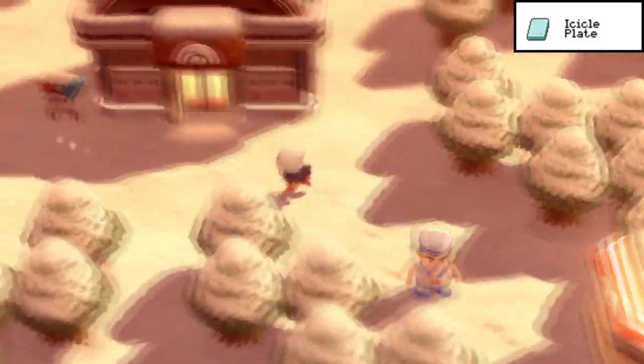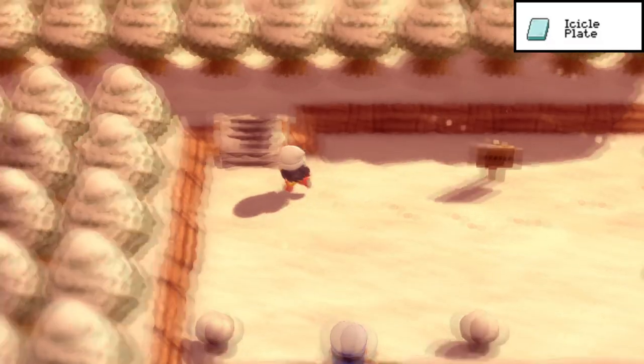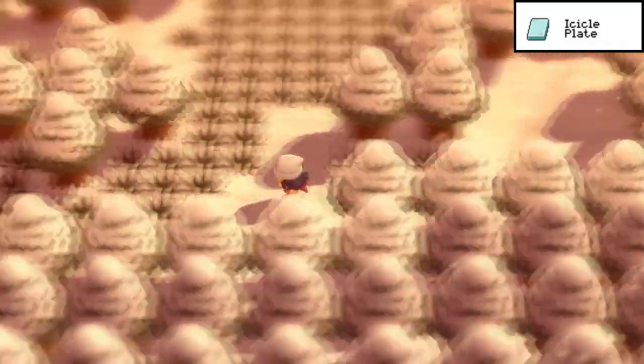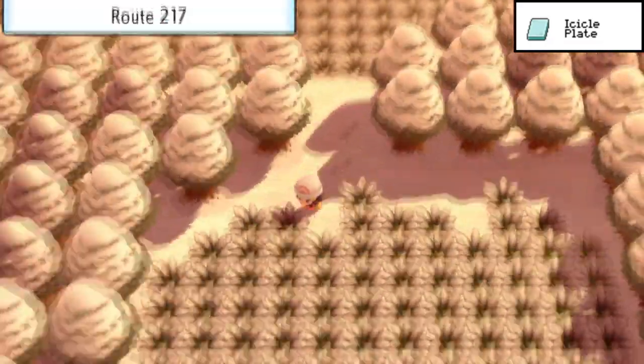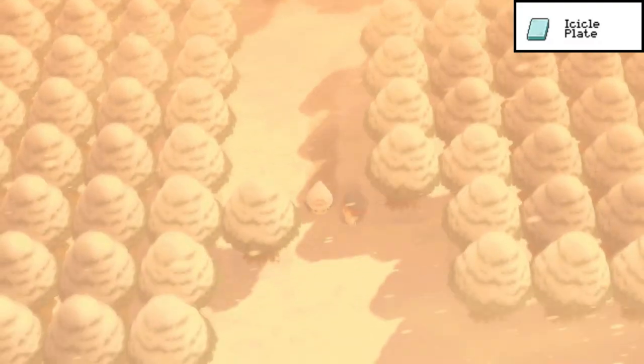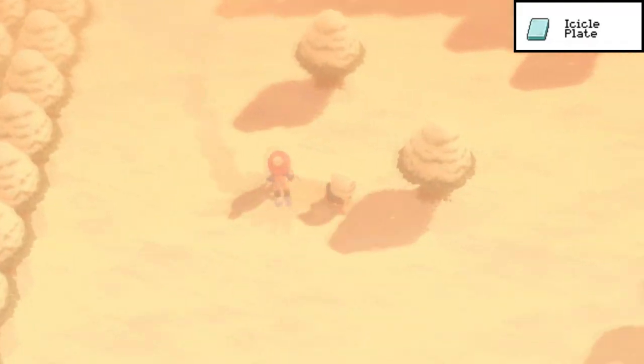From there, fly up to Snowpoint City for the Icicle Plate — already an obvious fit, Icicle Plate in Snowpoint City. Exit the city, go left through the Acuity Lakefront, and make your way all the way down into Route 217 where the heavy blizzard kicks in. From the karate guy, keep going south to find a skiing girl, and just south of that you'll find a house.